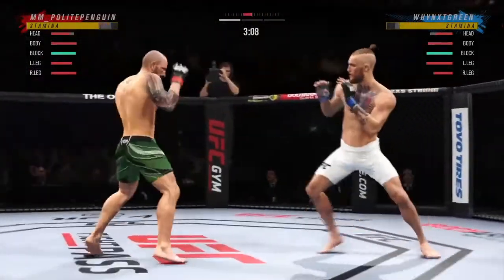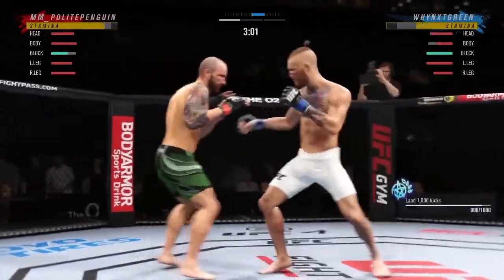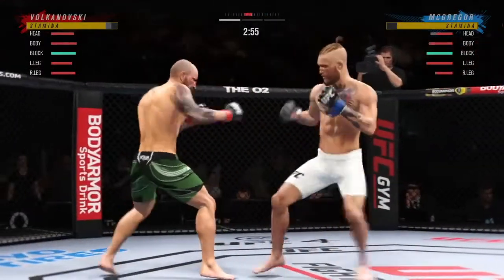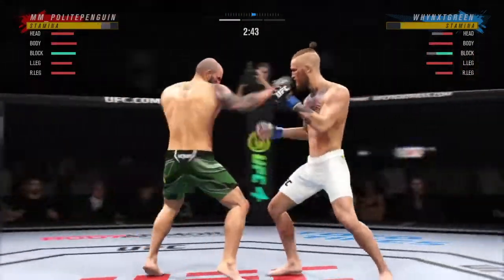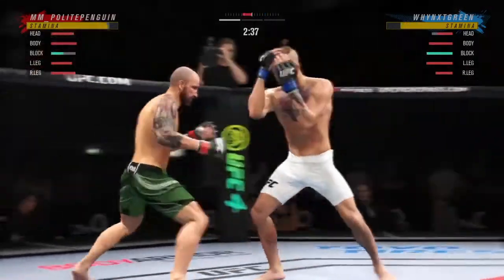This guy's got some good boxing though, this is a fun fight. I like his little slip. Love that combo - double jab to the body, back to the lead hook. Beautiful combo, I've been working on that. Shoutouts to my teammates because they help me get better with everything.